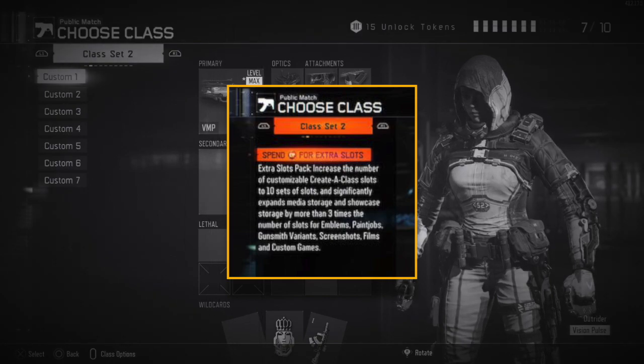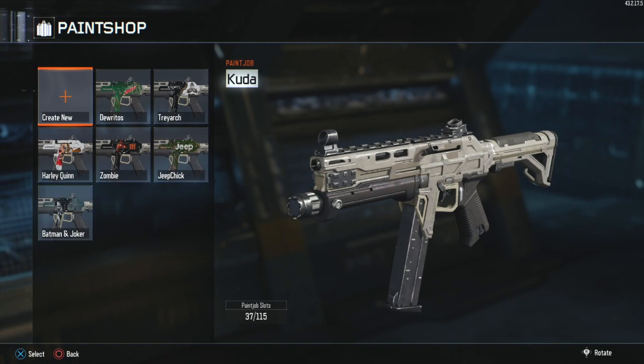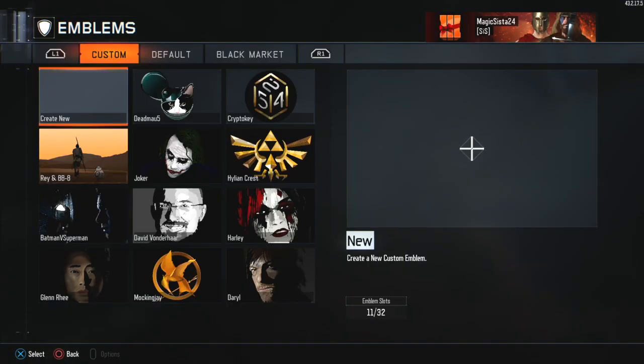So that's how you get extra slots, and as you can see here, I have 37 out of 115 camo slots for my paint shop, and 11 out of 32 emblem slots for the emblem editor.